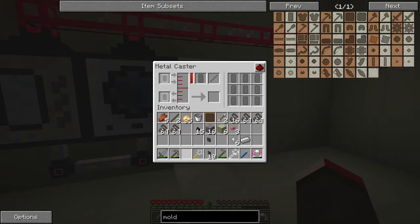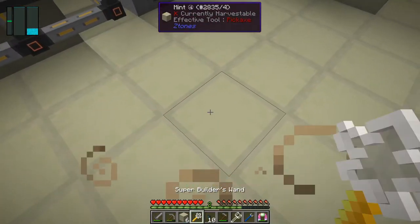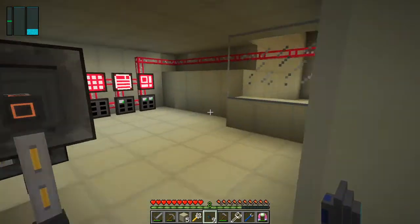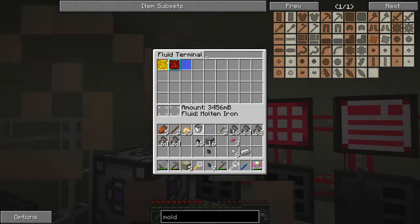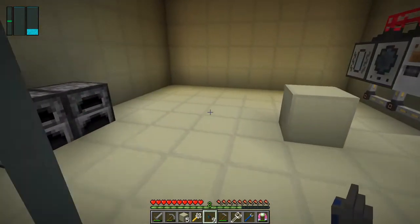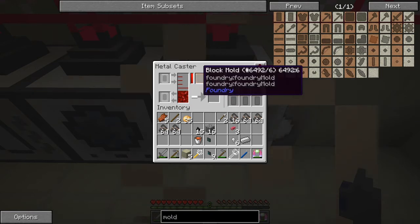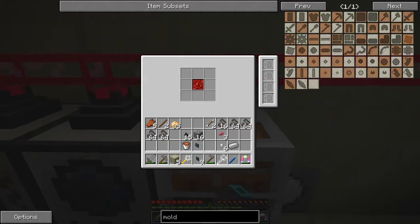Now it's fairly straightforward. We can put into this machine a mold block in here like this, and then we can feed this with molten iron. So we get an ME export/import bus like this. I want to put the ME import bus here like that, and I want a bucket of iron as a filter, so I have to go and get a bucket of iron. I need iron selected — a bucket of iron like that — and then that becomes the filter. Later on what we'll do is put a bucket of iron in and then it'll start to import this into here, converting it into blocks of iron.